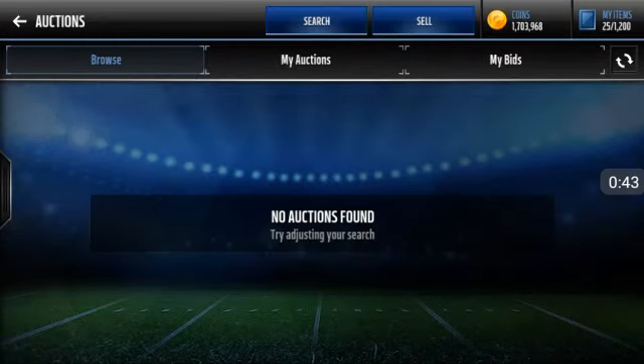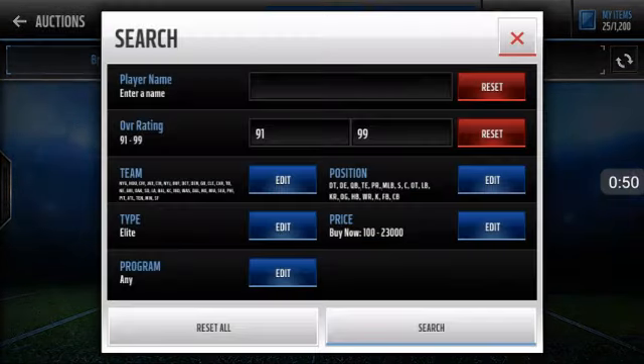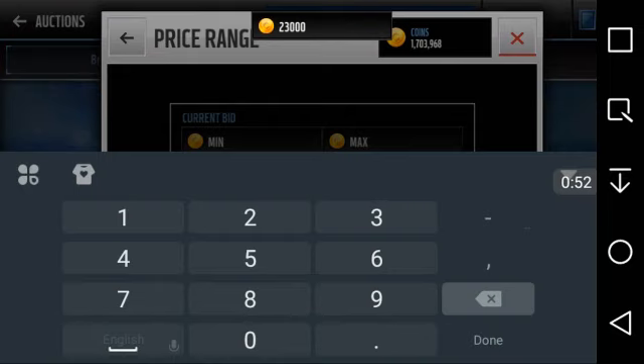So about 23 to 25k is where you want to snipe them. I suggest you snipe them for 23k, but if you want more drops then go to 25k. For me, I like to make the profit, so I go to 23k. I can wait — if you have good patience, go to 23k.